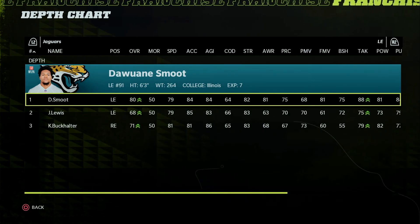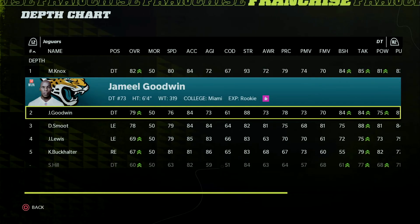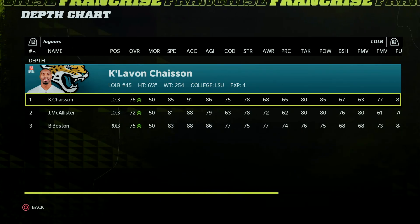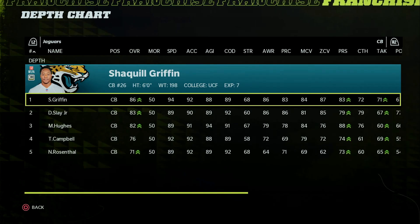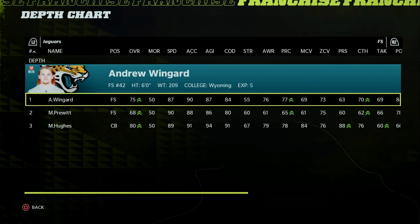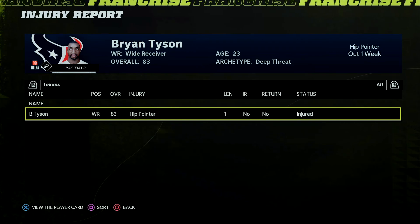On the defensive side of the ball, left end is an 80, right end is a 79. Defensive tackle is Matt Knox and Jameel Goodwin — both auto-generated players. Left outside linebacker is Calavon — I'm not even going to try to pronounce his name — but 76 overall. Middle linebacker is Miles Jax, right outside linebacker is Josh Allen. Defensive back is Shaquille Griffin, Darius Slay, and Mike Hughes. That is an interesting secondary. Free safety is Andrew Wingard and strong safety is Jimmy Ward. Due to an injury sustained at practice this week, we will not see wide receiver Brian Tyson in week one. That may affect our offense a bit.